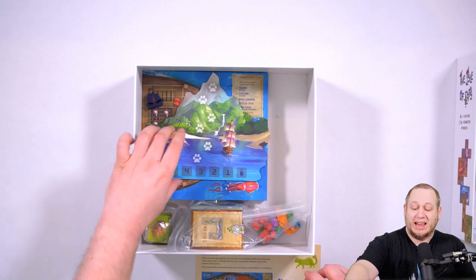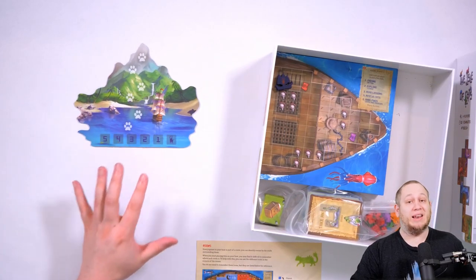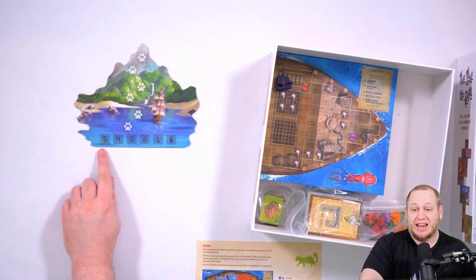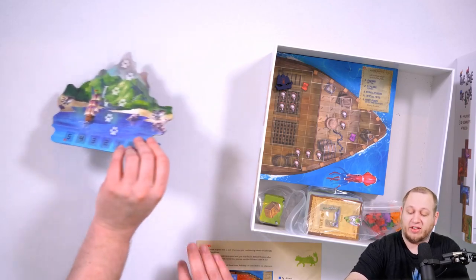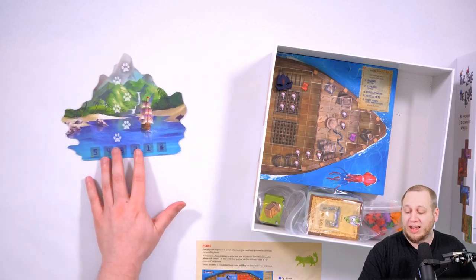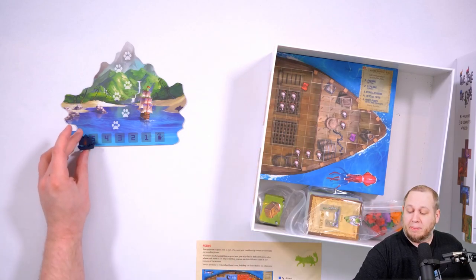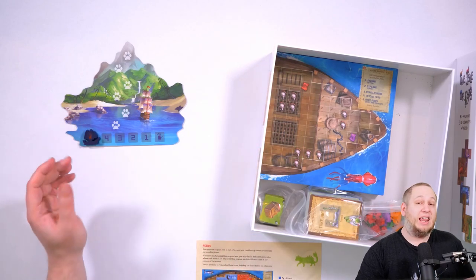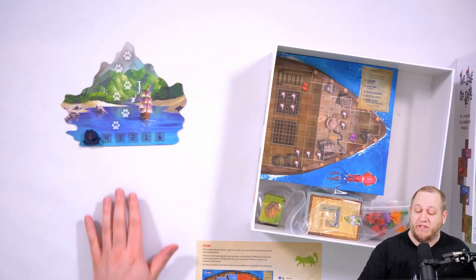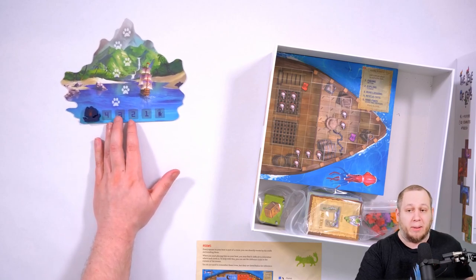Take the island board and place it in the center of the table where all players can reach. Notice that in the bottom left corner there is a green cat — if you have it on the other side there is a red cat, and that is the standard game, so please make sure you are using the green cat side. You're then going to take the Vesh icon and place it onto the five track. This represents the evil armies of Vesh heading towards the island and they're going to be here in five days — it is up to us to rescue all of the cats before they turn up.